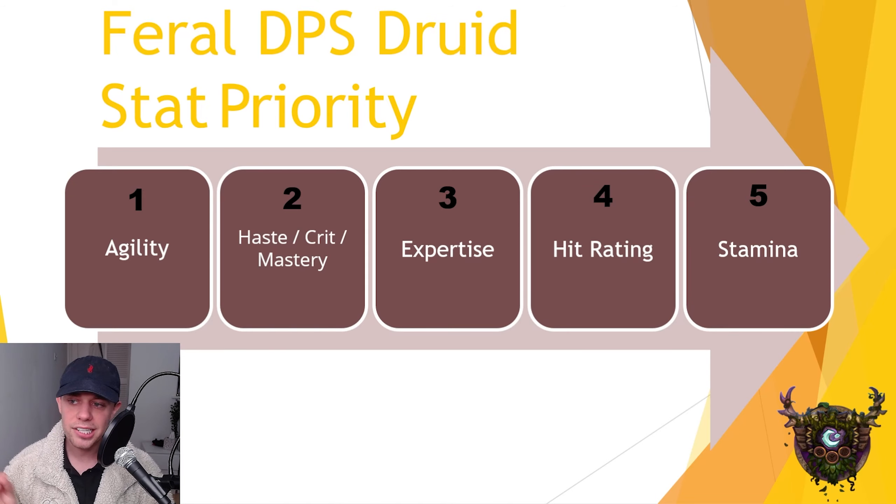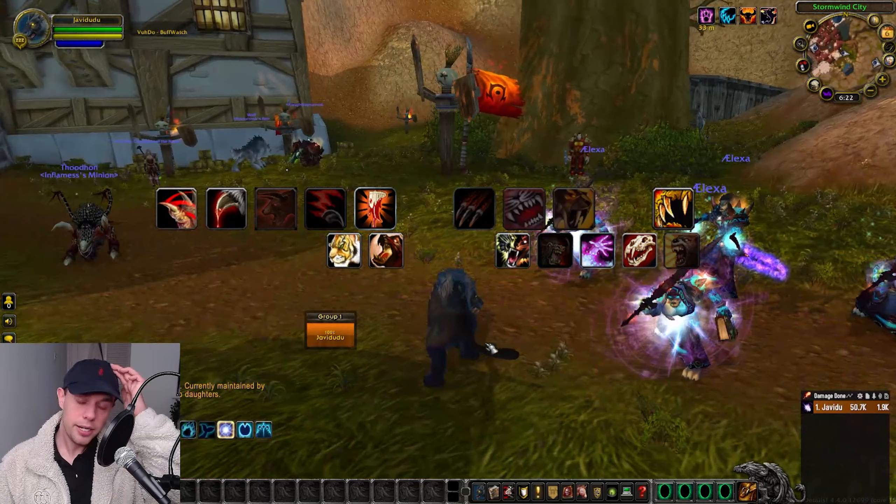Next is Expertise, which reduces the chance that enemies will parry or dodge our attacks. This can go up to 26, at which point they will no longer be able to dodge or parry. You want to get it to 26 and keep it there. After that, Hit Rating has a cap of 8%, though Haste, Crit, and Mastery do come out on top over Hit Rating. Aim for 8% if you can. Lastly, Stamina increases our survivability.